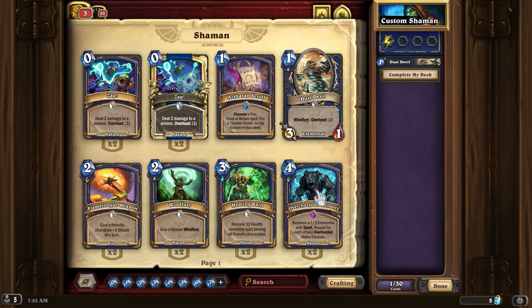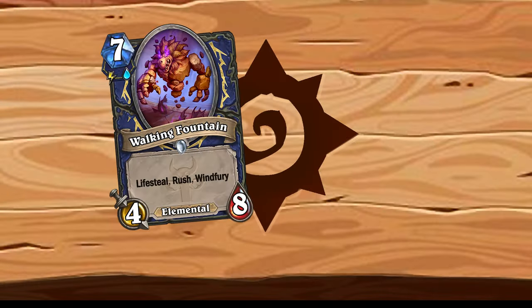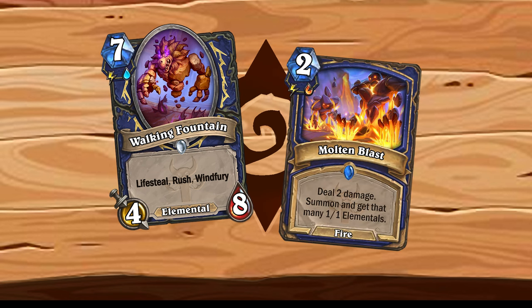If you align yourself with two elements, you will no longer be guaranteed to always get the totem you want, and therefore you will have access to slightly stronger two-element cards. These include Walking Fountain returning as a seven mana card for Air and Water, as well as Molten Blast returning as a two mana spell for Air and Fire, which would now also add as many 1/1 elementals to your hand as it summons.